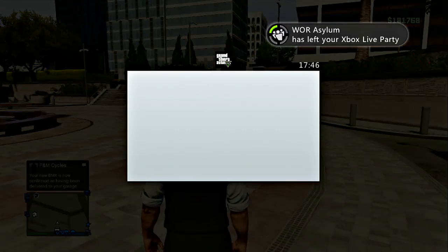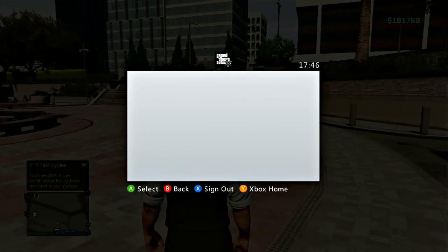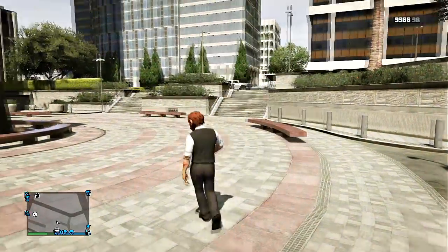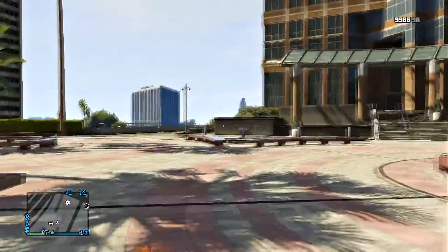What's up YouTube, ConfusionGTam here and welcome. I'm going to show you guys a glitch to get your BMX as your personal vehicle. I haven't been uploading lately to this channel because I've been uploading to the Team Uptown Mafia, which is the team channel for the clan — or Mafia, you would call it.